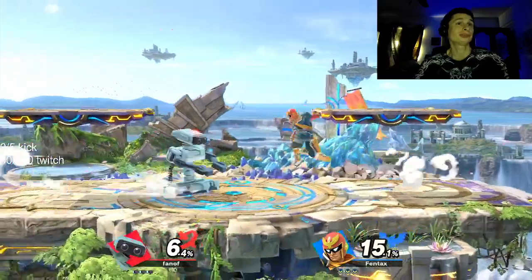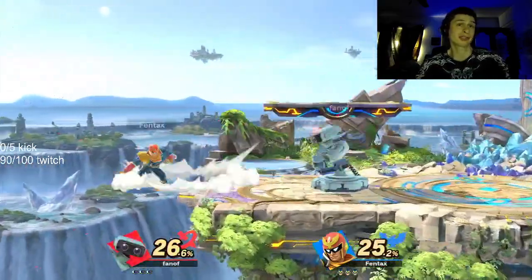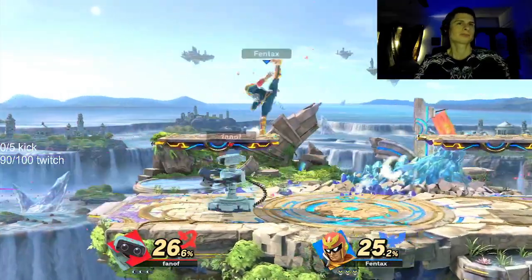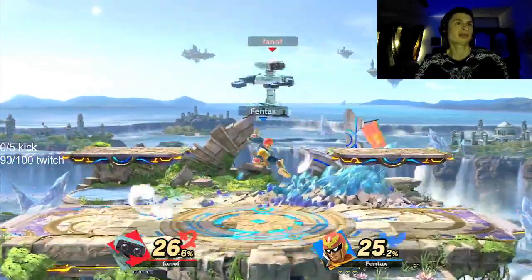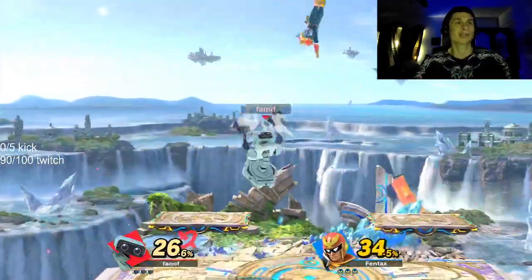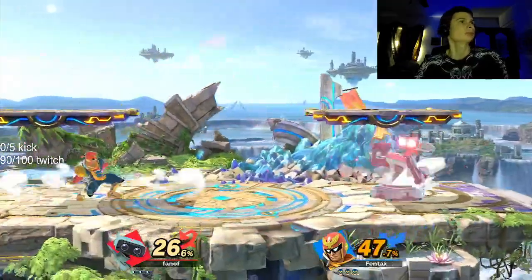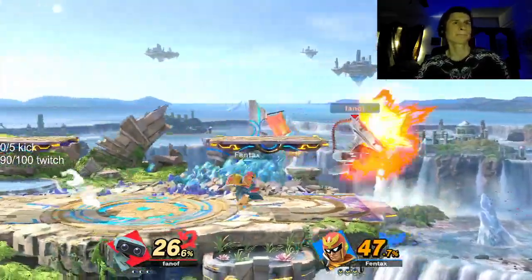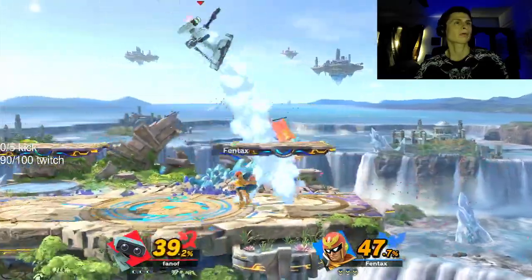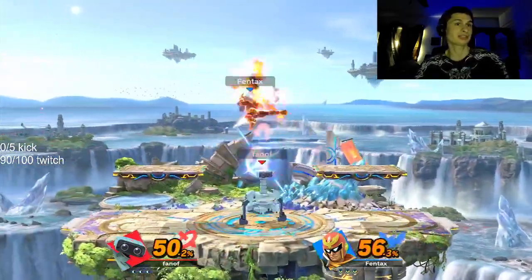ROB actually has very quick aerials, but it's like every character you know. Let's try to tilt him a little so we can get an easy win — that's how Elite Smash usually goes. But it's not really working — that's Elite Smash for you.